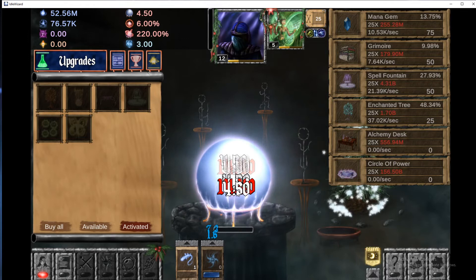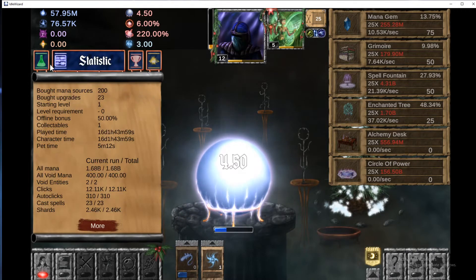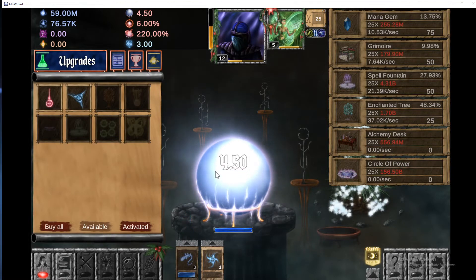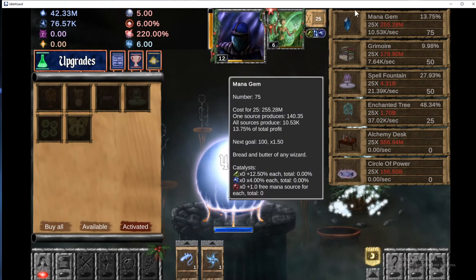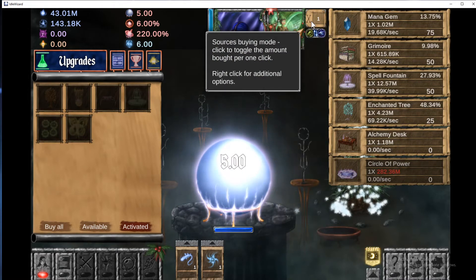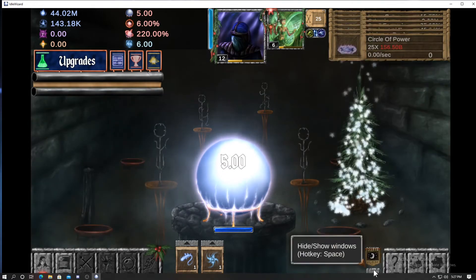We're slowing down, so I wonder — is there a thing where we restart? I was looking at Exile: earn a fat one trillion mana to unlock Exile. Current amount of mysteries: zero. Each mystery increases profits by three, increases spell shard generation from clicks by one, and increases passive spell shards generated by three. That's probably our restart point. This stuff is going to be pretty expensive — like 1.7 billion to get that, which is pretty insane.